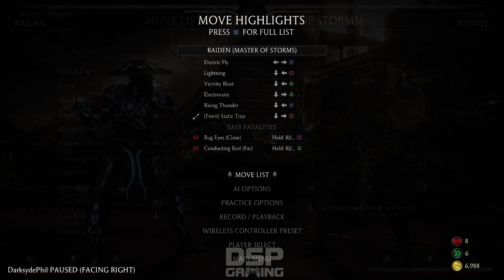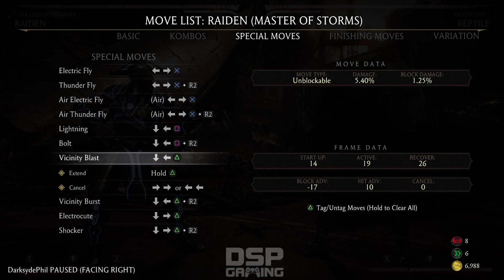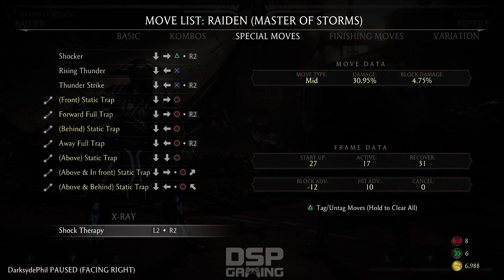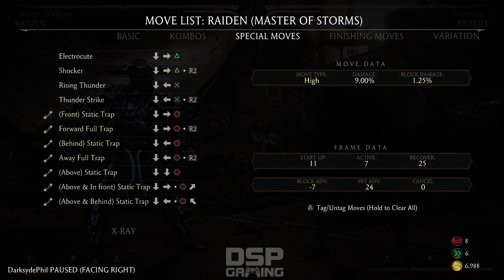I'm curious, are there more than one Static Trap? Oh yeah, look at this - he's got three different ones. He's got forward, behind, and above. Three different traps. Whoa - he's got four? He can put them above and in front, just in front, or behind. A ton of Static Traps.